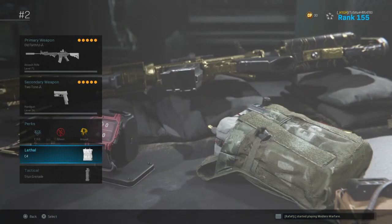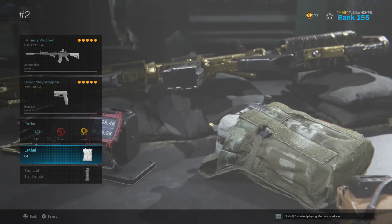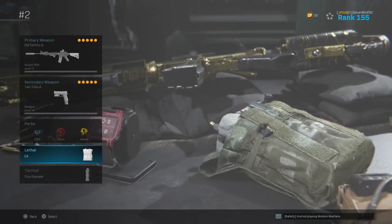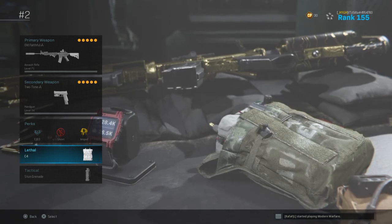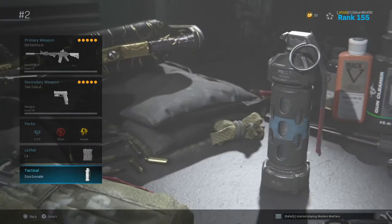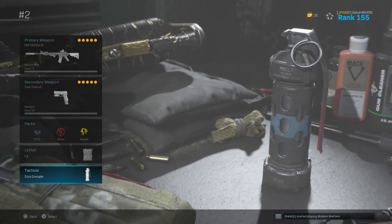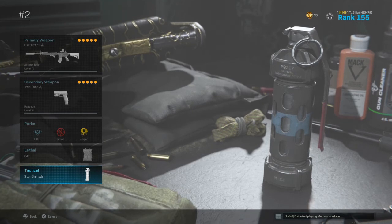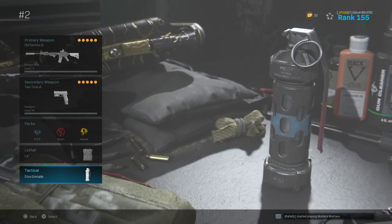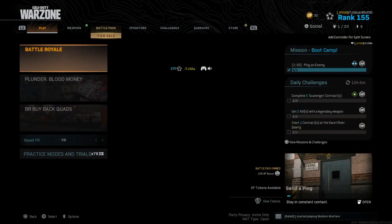For my lethal I have C4 — like everyone uses C4, right? It's an amazing weapon because it's a fast response weapon and it's saved me a hundred times. I remember getting shield cracked and C4 literally saved me right in front. For my tactical I have a Stun Grenade. I see a lot of people playing with the Heartbeat Sensor, but I'm not in favor of it because you can easily get out of the heartbeat sensor. In solos I play with it sometimes early game, but mid and late game it's not that good.